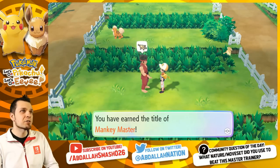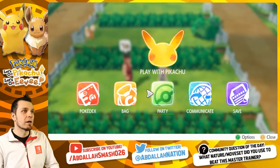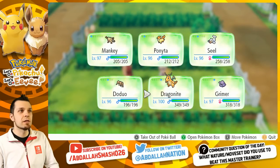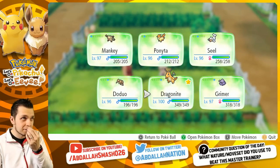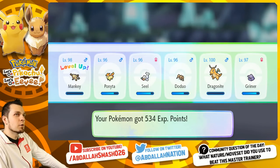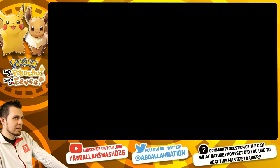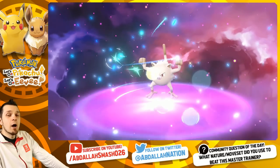Mankey Master done and done! Now we need to head over to the Cerulean Caves, and Mankey really only needs a thousand more experience. Mankey is officially leveled up — this is a beautiful thing. Mankey is going to evolve into Primeape and we should be ready to go now.